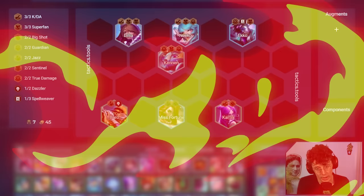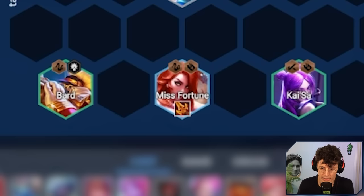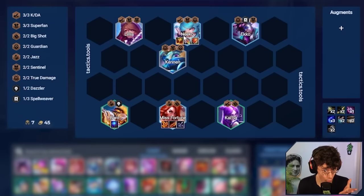Here's the classic Jazz MF board. When Set 10 came out, this was one of the most popular and strongest boards you could put together. You easily get a bunch of traits active for Jazz. You get a Deathblade from Superfans, then things like maybe a Ginsu's and a Last Whisper, and then you watch MF go to town. Tank items go on Nico or Echo — doesn't really matter. If you have some spare AP items, you can put them on Bard. Then you go to level 7, re-roll for this board, three-star MF, hopefully a frontline too, maybe even Bard.